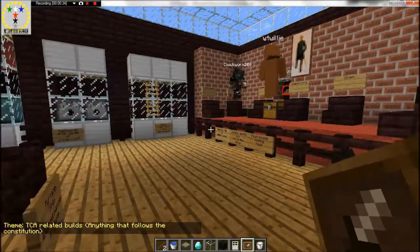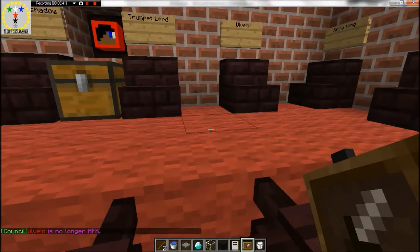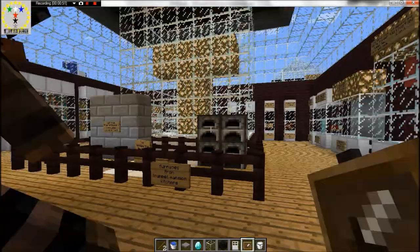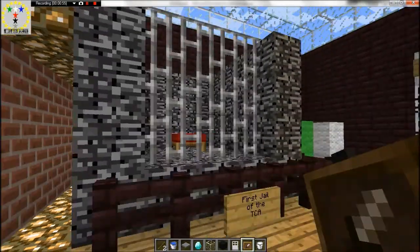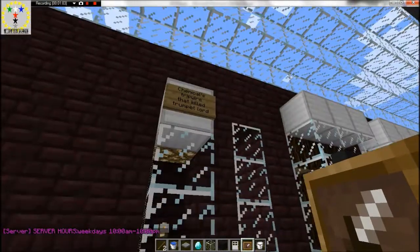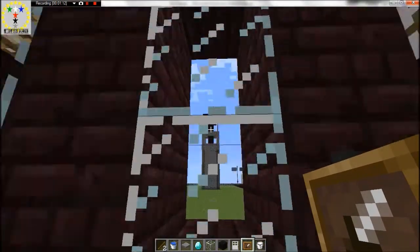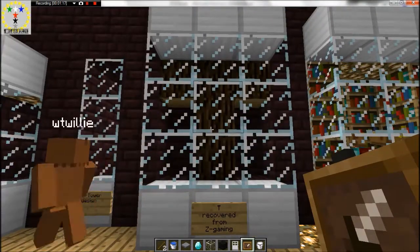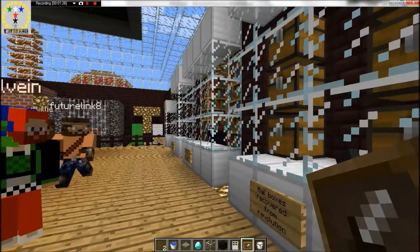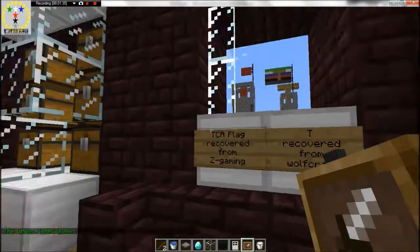Zimbok had to step down when we were creating the constitution, so we downsized from eight to six to five. There's a jail — this was our first jail. This is a model of what our entrance to the End in Revolution looked like. This is the tripwire that killed me and I got really mad. This is the TCA tower design. This is the T recovered from Z Gaming. These are all the mailboxes of the council members at Revolution that we used.